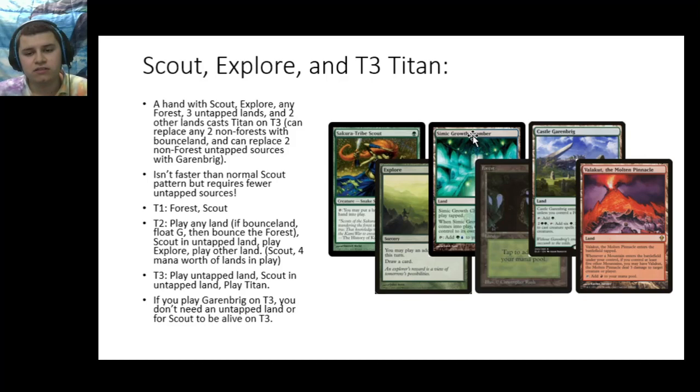You can replace any of the two non-Forest lands with a Bounce Land, or replace two non-Forest lands with a Garenbrig as well. It's worth noting that this actually isn't faster than just using Scout by itself — it's still casting Titan on Turn 3 — but the gain is that you don't need quite as many untapped sources. You can sneak in a couple Bounce Lands or Tap Lands and still be able to cast your Turn 3 Titan thanks to the extra ramp from Explore. Turn 1, play your Forest and Scout; Turn 2, play a Bounce Land, float a green, pick up your Forest, Scout in another untapped land to cast Explore; then Turn 3, drop your Garenbrig and immediately activate for the mana to cast Titan.